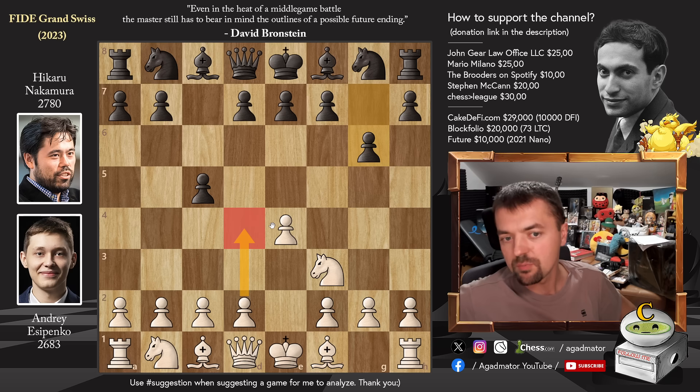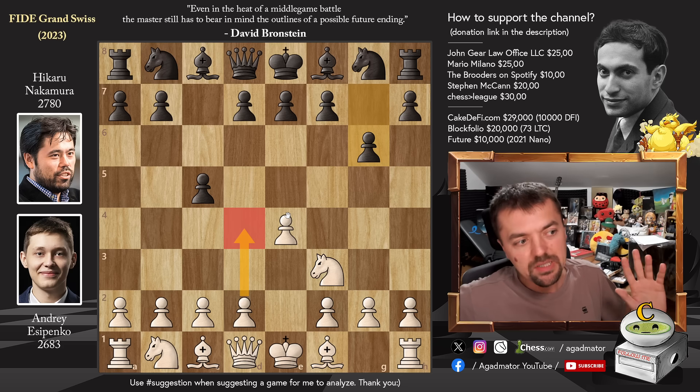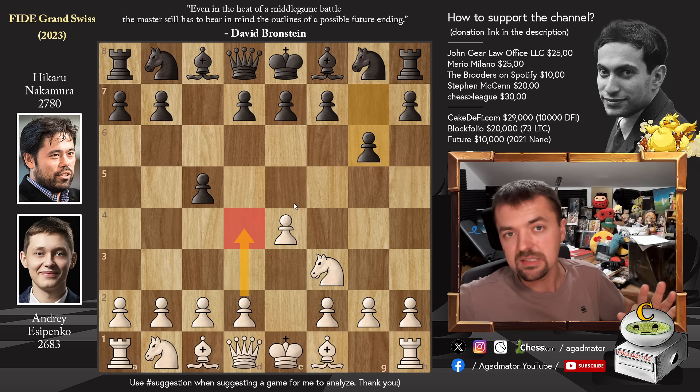Usually everyone counters it with pawn to D4 — it's the pretty standard idea. The game that really helped me understand how to play against the Hyper Accelerated Dragon is the one that Anish Giri played against Magnus Carlsen in the 2021 Magnus Carlsen Invitational, and Anish won brilliantly. He won in the main line of this opening, which I thought was impossible. He even played one move that the engine said was disgusting, but it was obviously incredibly strong and Magnus could not find his way out.